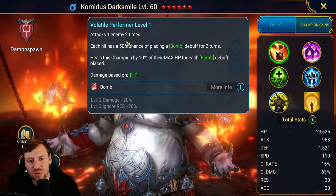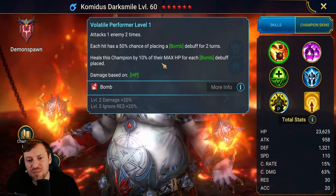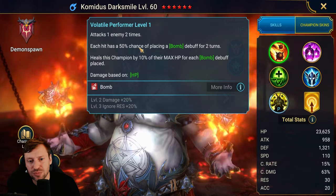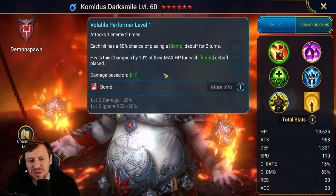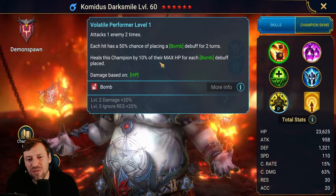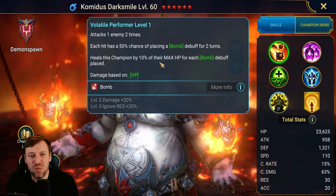His second form A1, Volatile Performer, attacks one enemy two times. Each hit has a 50% chance of placing a bomb debuff for two turns and heals this champion by 10% of their max HP for each bomb debuff placed. The 50% chance isn't so reliable — I feel like it should just be 100%, otherwise he's not a very consistent bomb champion. There's also a build conflict: bombs scale off attack, but his kit incentivizes stacking HP, so you may need a hybrid build with HP, attack, and accuracy.